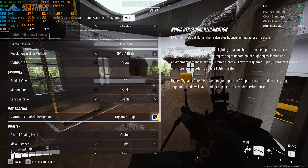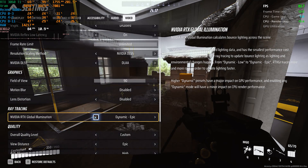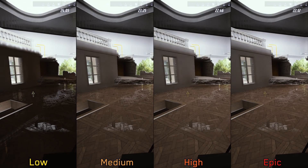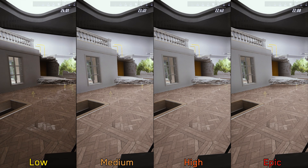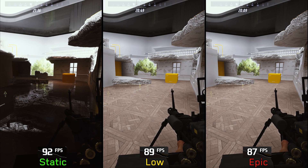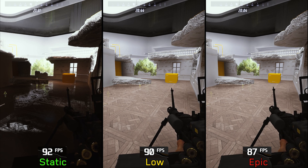Based on my observations, these quality options do not affect the quality of RTX GI itself — instead they change the rate at which the light probes update. You can see how at low the lighting updates much slower compared to medium through epic. On the performance side, because of its probe-based nature, RTX GI is much cheaper compared to something like Lumen — going from static to even epic costs around five percent.